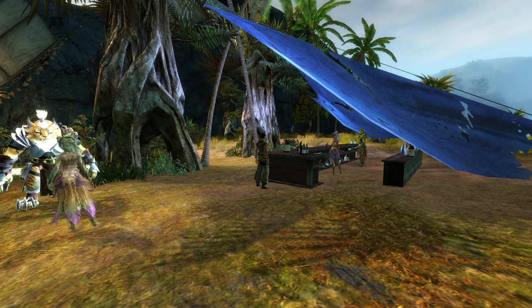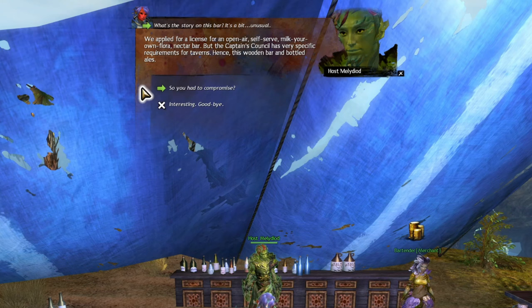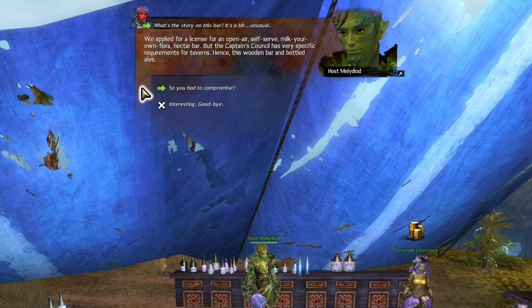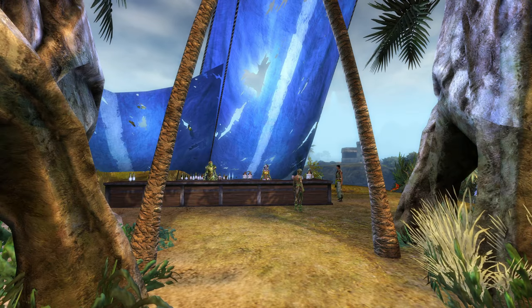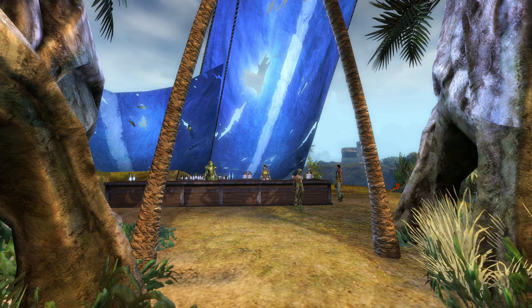It gets a little more interesting when you talk to him, because you can ask what's the story of this bar — it's a bit unusual. Tuishi replies: 'We applied for a license for an open air, self-serve, milk-your-own-flora-and-nectar bar, but the captain's council has very specific requirements for taverns, hence this wooden bar and bottled ales.' There could be a variety of different ideas surrounding a Sylvari running a milk-your-own-flora-and-nectar bar, and I'll just leave that as that.